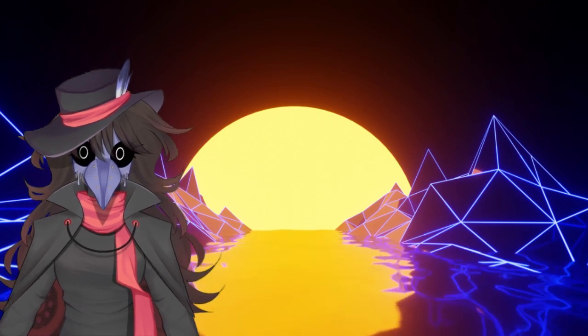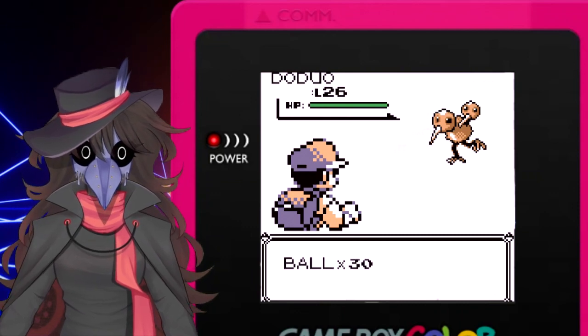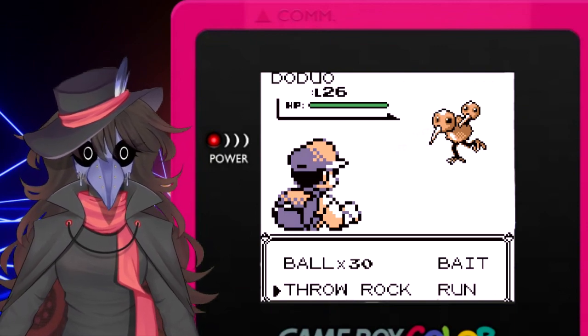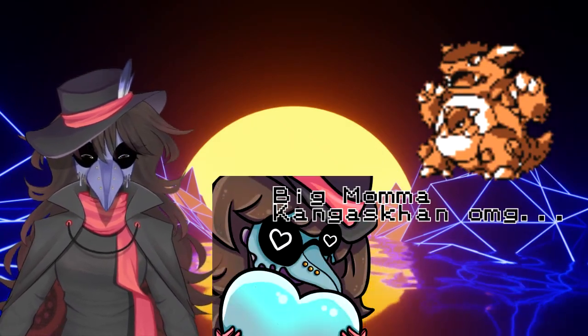So let's break down the situation first. In a Safari Zone, you are given four options when you find a Pokémon: you can throw a Safari Ball, throw Bait, throw a Rock, or run away. Most of the time you're running away, but when you actually find something useful, you're probably going to sit down and strategize.